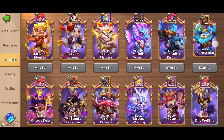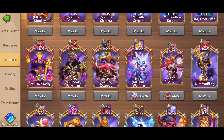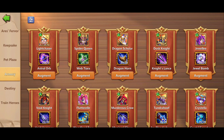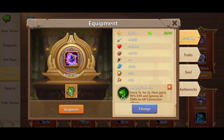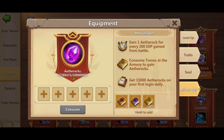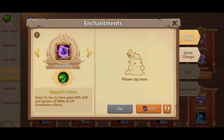For starters, it is best to choose keepsakes that have attack and health points bonuses. In Pet Plaza, all the pets you have unlocked are listed — from mutants to normal pets — and you can view their options by clicking on the pet's picture. In the Armory you can upgrade all hero augmentations, augment equipment, level up traits, souls, and ether rocks, and also change hero enchantments.